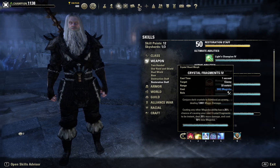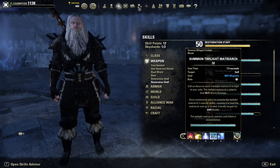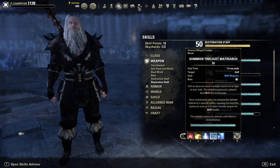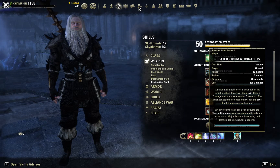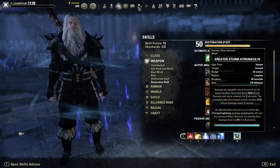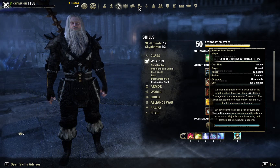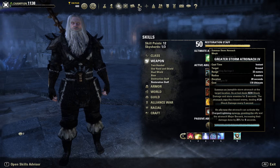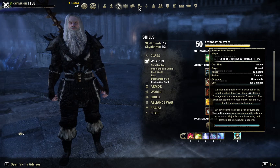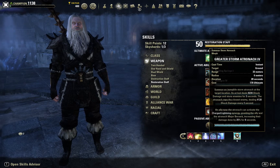I've got Crystal Fragments and the Summon Twilight Matriarch. The Matriarch does a good bit of damage but also heals you quite a bit, and it's what procs your Necropotence set. I've got Harden Ward and the Greater Star Matriarch. Buffed up, the Greater Star Matriarch does about 4,128 shock damage every second to nearby enemies — so not counting crits, you're looking at around 120,000. It works really well.